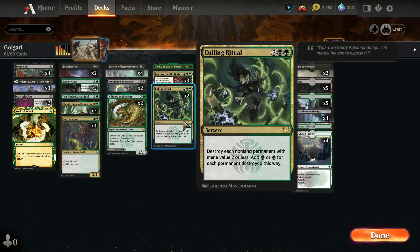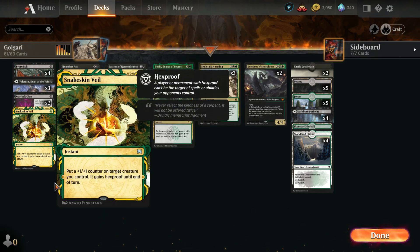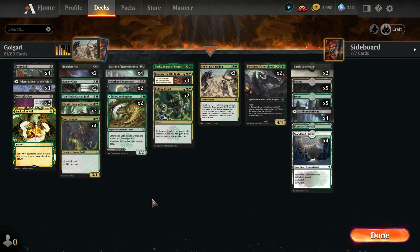Culling Ritual's really nice — we only run two of them because it hits kind of a lot of our own things, so that is what it is. But it's a pretty fun deck.